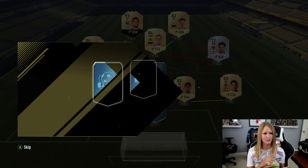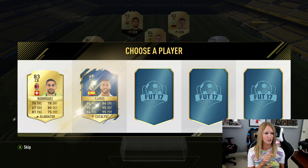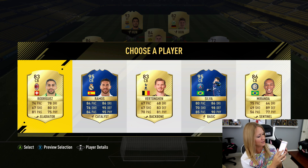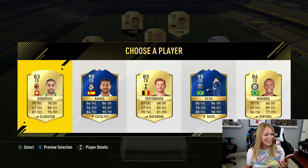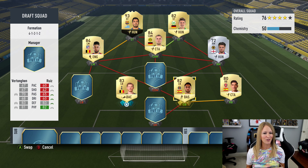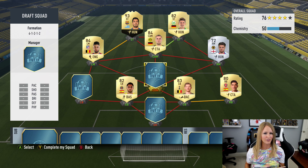Ruiz would actually make a good center back on the left side. For the second center back, there's Ramos in the options — please let someone pick him. Fernando Sanchez on Snapchat chose number three, so it's Vertonghen. Out of all the things. We'll move him over and it might fit a little bit.